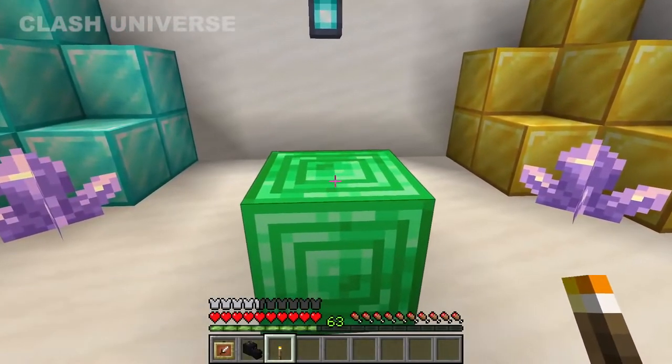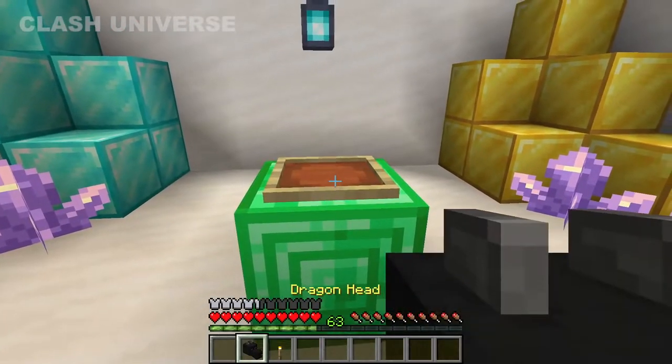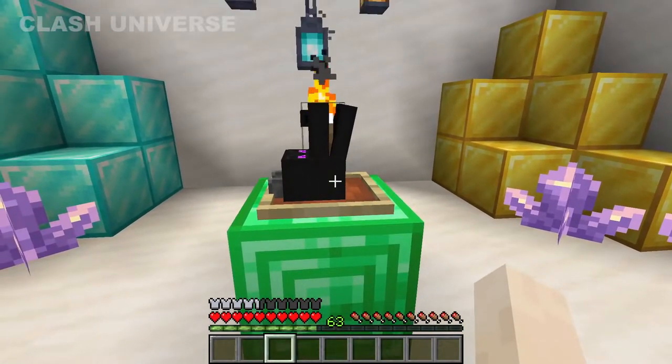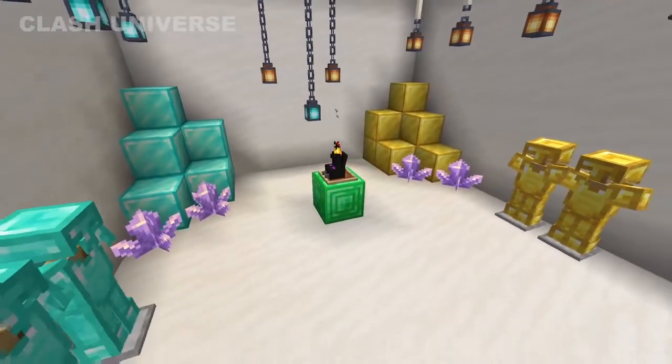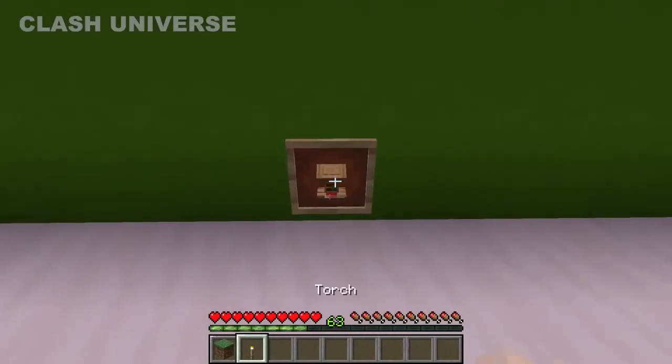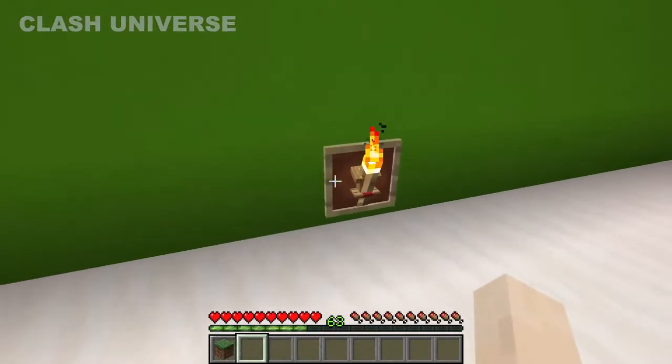A few more things you can do with torches: place a dragon head on an item frame and also place a torch on the same block — this gives a cool looking effect. You can also use a lectern in an item frame and place a torch to again give a great effect.